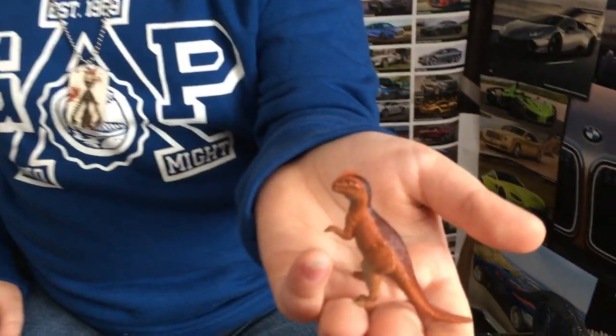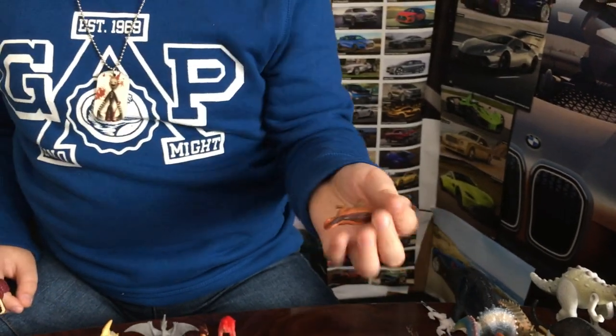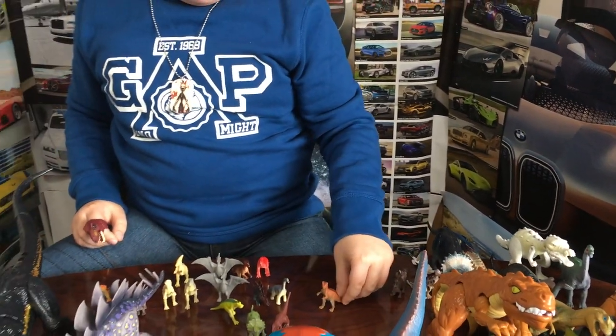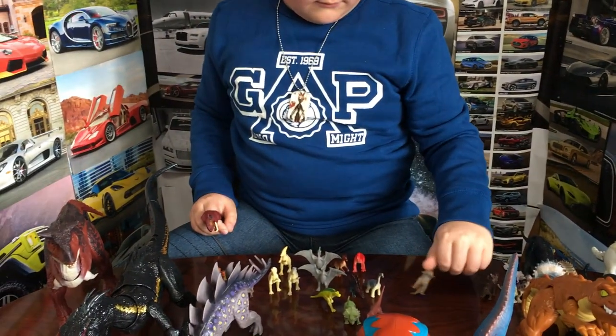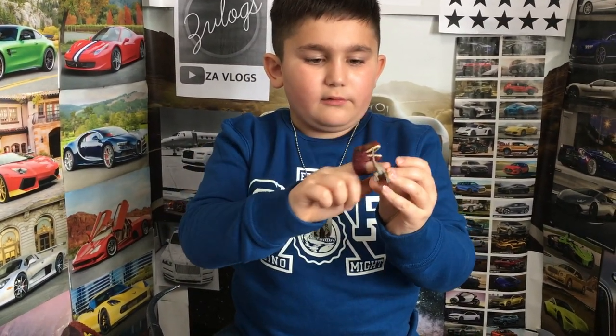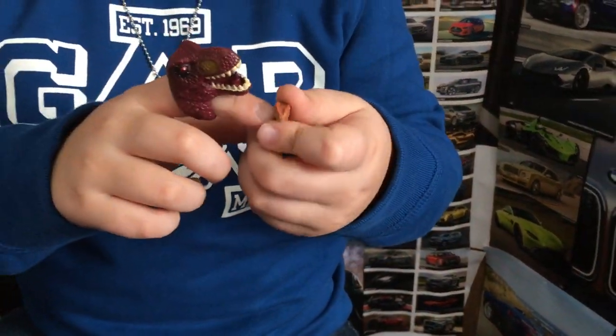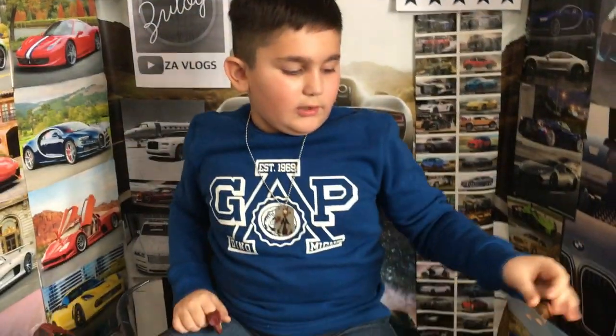And then I have another Dilophosaurus. It's orange and it has a stripe going down its back. Also when it spits its venom out, it has these things that come out — I don't know what they are.